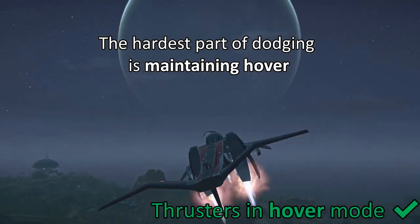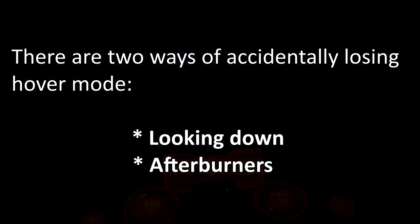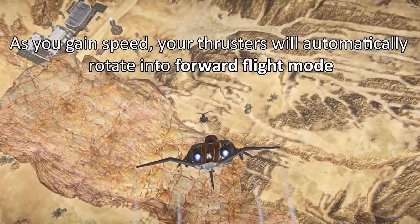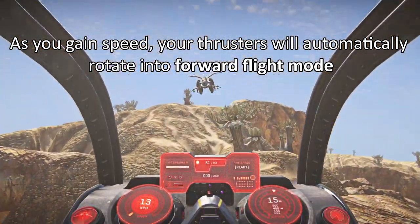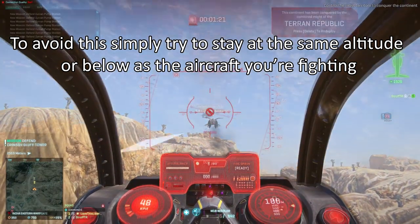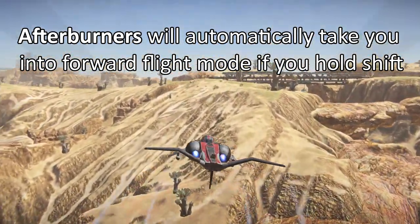The hardest part of dodging is maintaining hover. There are two ways of accidentally losing hover mode: looking down and using afterburners. Looking down means gravity will pull you forward, and as you gain speed your thrusters will automatically rotate into forward flight mode. To avoid this, simply try to stay at the same altitude or below the aircraft that you are fighting. Afterburners will automatically take you into forward flight mode if you hold shift.